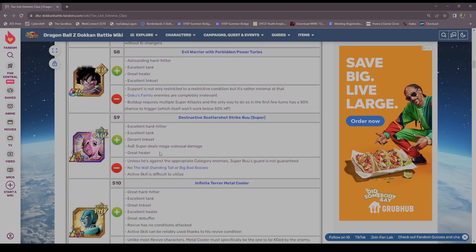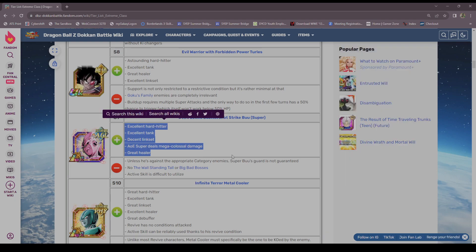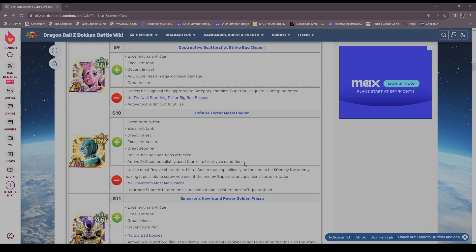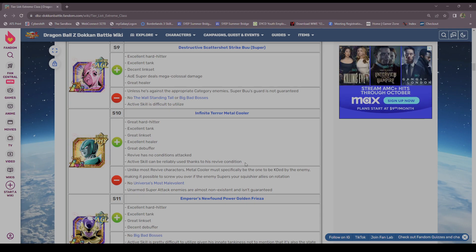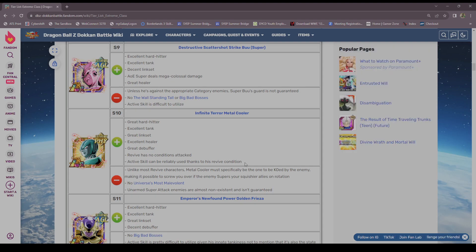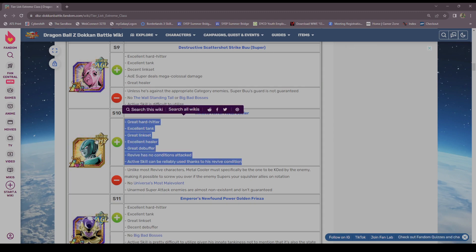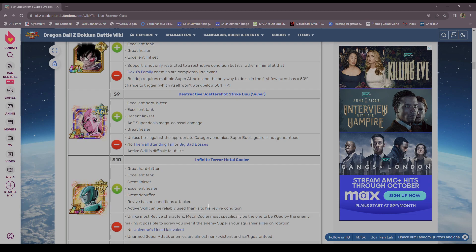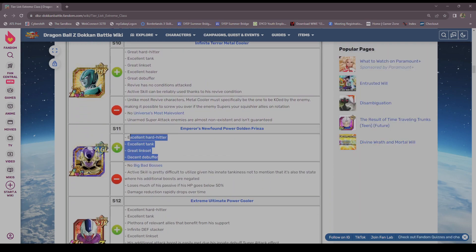Super Boo — if you want to say he's S tier, fine, but get out of here. Metal Cooler does have use — he has a free revive, so you die and come back. He has a lot of utility, but his problem is he just didn't get a whole lot of stats. He's not S tier though — you're telling me him and Super Boo are in the same tier? Absolutely not.